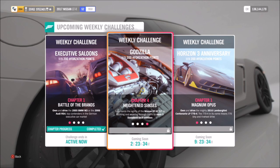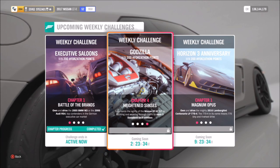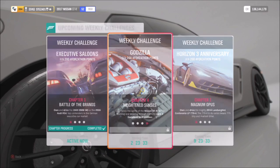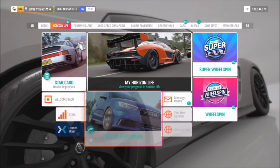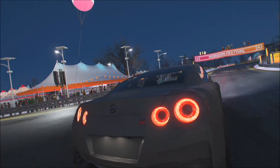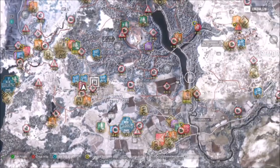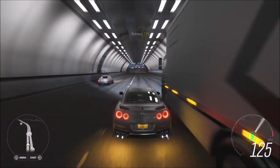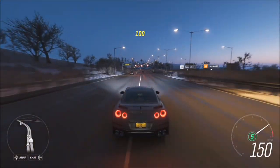The last challenge wants you to earn three daredevil skill combos, which means getting three near miss skills in quick succession. I recommend going into solo mode as there is more AI traffic. Head over to the motorway as that's where the majority of AI traffic will be, making it a lot easier to get near miss skills. You can see here I racked up about five or six daredevil skills.